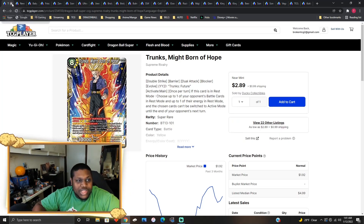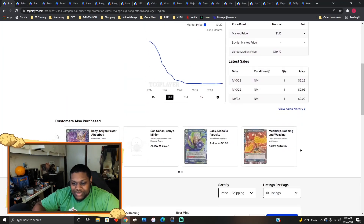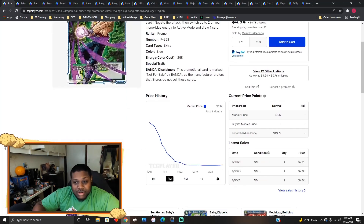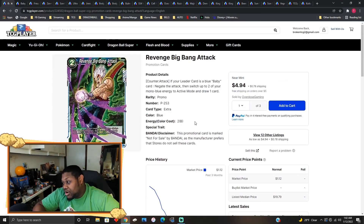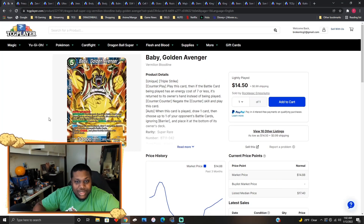Revenge Big Bang Attack — let me refresh this. Lowest price is five dollars. This card was a dollar fifty to two dollar card just two days ago, but now it's doubled back to five dollars. After the six dollar card and shipping, this is easily a twenty dollar card again. People are ramping up to play Baby again, guys — don't be surprised when you sit down and your opponent is playing Baby, because Revenge Big Bang Attacks are going back up in price.